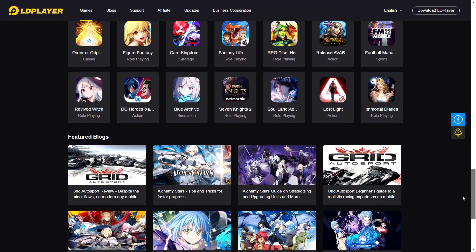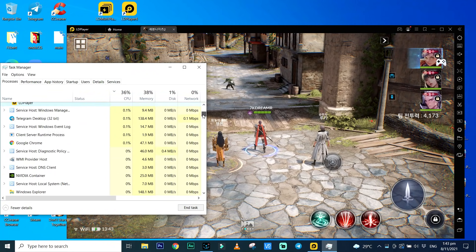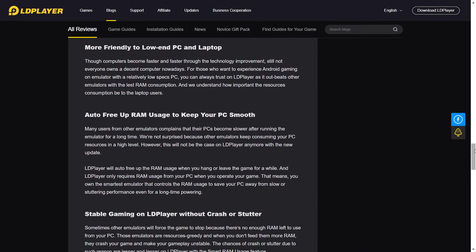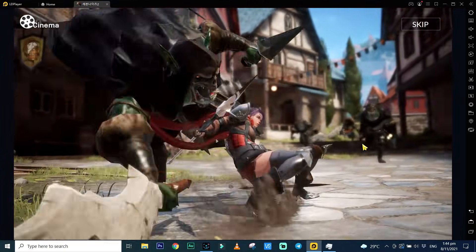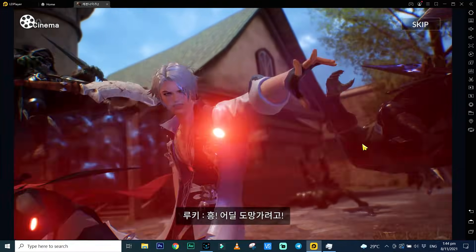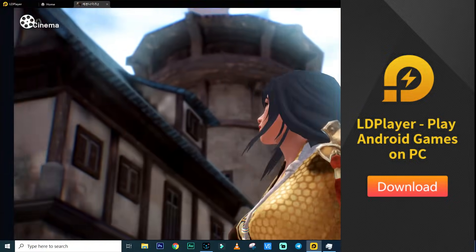It provides the fastest performance for Android gaming, supports various Windows systems, and has a game library of over 1 million games. LD Player doesn't use much of your PC's resources, allowing you to multitask while leaving your game to run. They constantly update the emulator to provide a better experience. Seven Knights 2 looks absolutely gorgeous on LD Player, letting you enjoy this beautiful game on a much larger screen. Download LD Player using the affiliate link in the description and start your journey in Seven Knights 2 without any more delay.